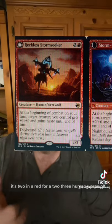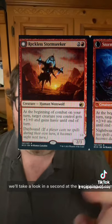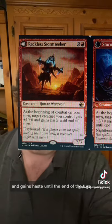It's 2 and a red for a 2/3 human werewolf. It's got Daybound, which means it's got a nighttime side, we'll take a look in a second. At the beginning of combat on your turn, target creature you control gets +1/+0 and gains haste until the end of the turn.